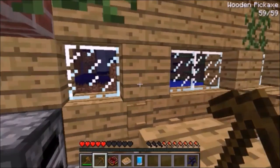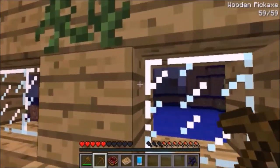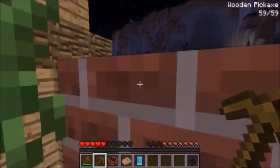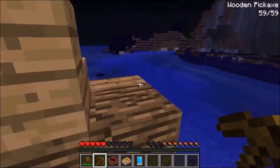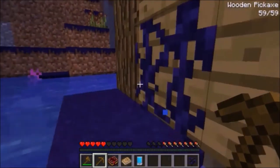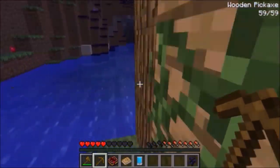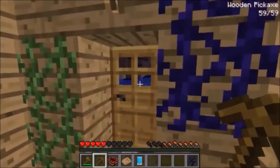There's the Morph mod. Biomes O' Plenty is in here — as you can see from that weird biome out there. Better Villages is in here, which puts more villages around so you can find more villages more easily. There's also Not Enough Items, which gives me this interface right here — I can look up a recipe for anything. Let's go with backpacks: I click on it and it gives me the recipe. It's just easier to find and craft things. Though I'm now outside and something unfriendly is out there — I need to get inside quickly.